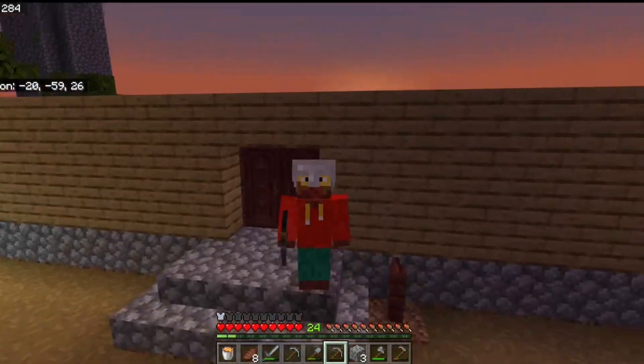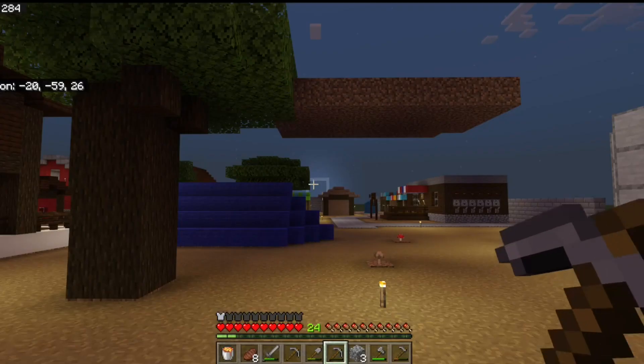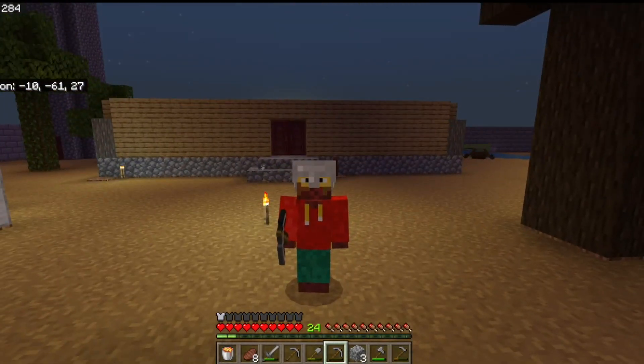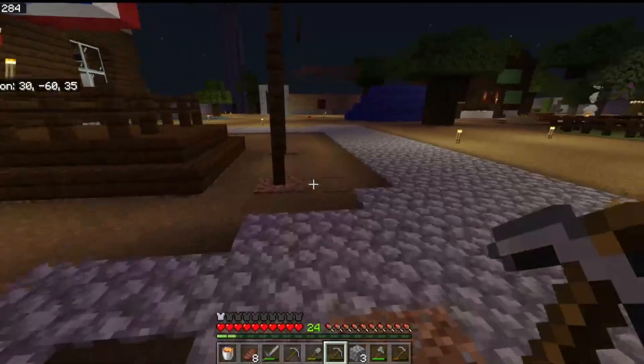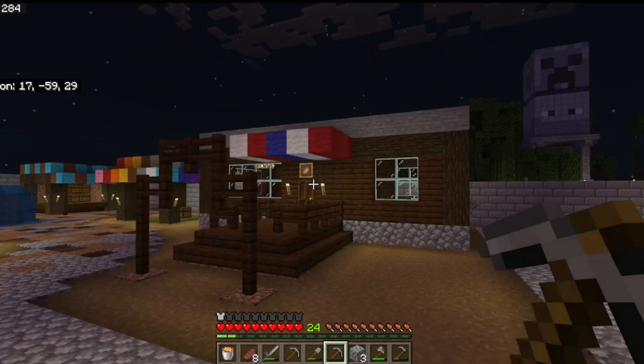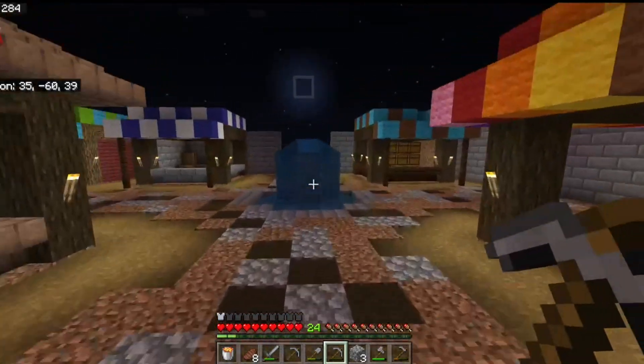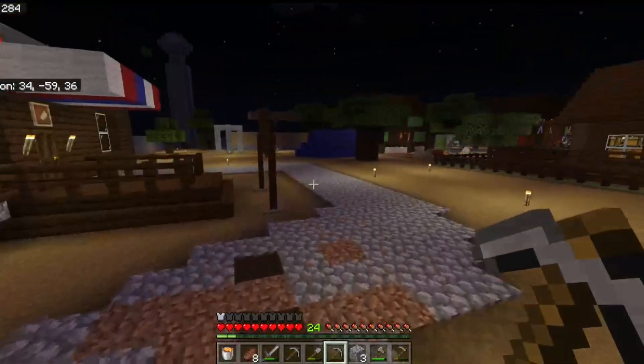The wandering trader in this world is the holy grail — he is the guy you want. With the help of emeralds you can buy stuff from the wandering trader, like new saplings and new blocks. Over here we have my brother's restaurant — from now on I'm going to call him CC, because it's a little bit easier. So that's CC's restaurant right there.